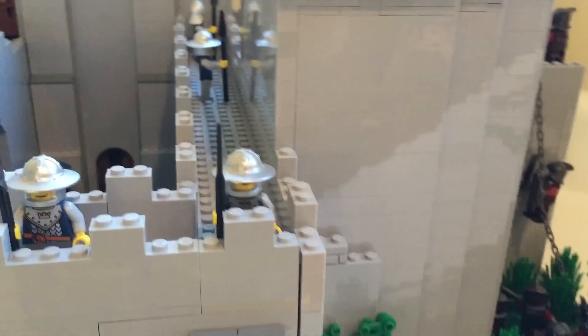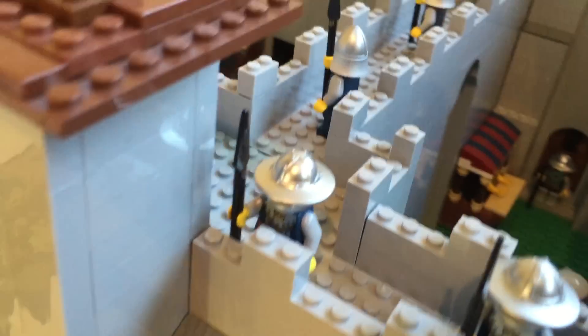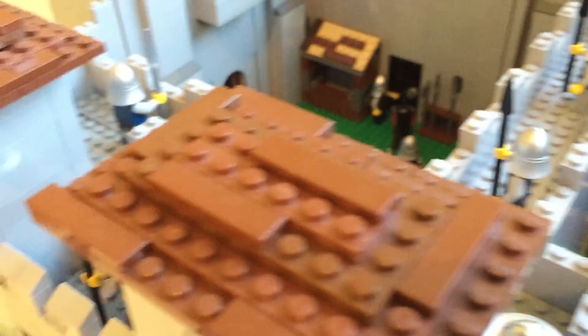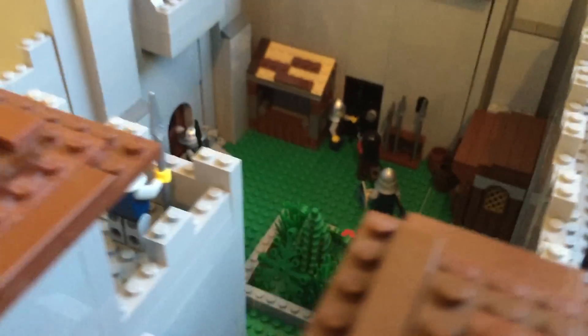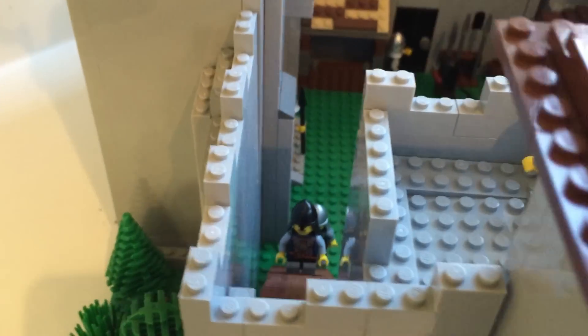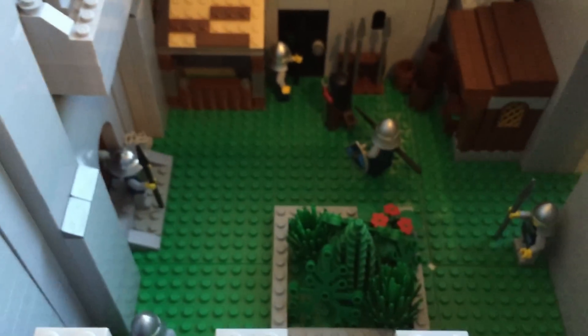There's nothing inside the main tower because I could not get the floor to work. Over here there are tower areas where guards can look down at the courtyard to make sure everything's going well. Then over to the left there is a small staircase where soldiers can come up and look out for enemies.